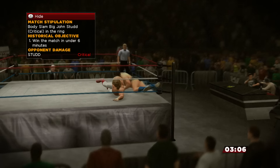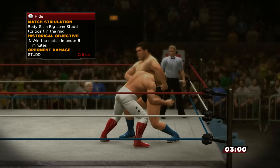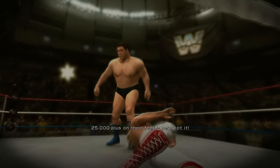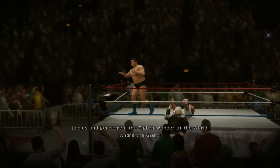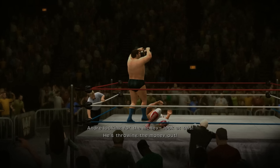Number 1: WrestleMania 1 — Andre the Giant vs. Big John Stud. Our journey begins at the very first Mania, where Andre the Giant faced Big John Stud in a true Clash of the Titans. It was a body slam challenge with Big John Stud offering $15,000 if Andre could slam him. This match appeared in 2K14's 30 Years of WrestleMania, so it's a safe bet for inclusion here.